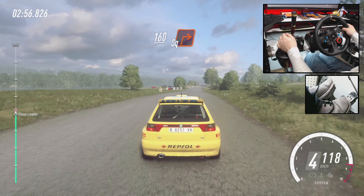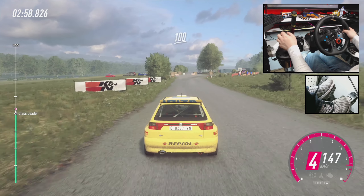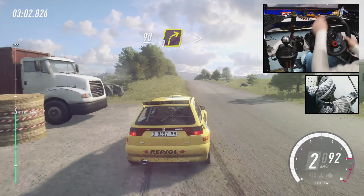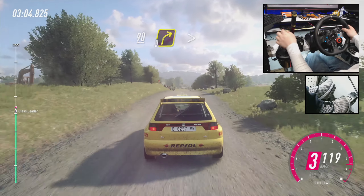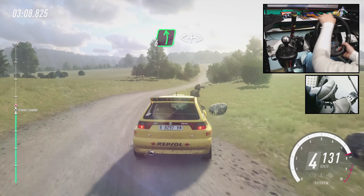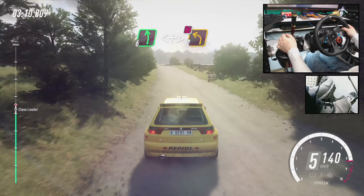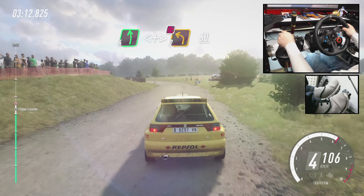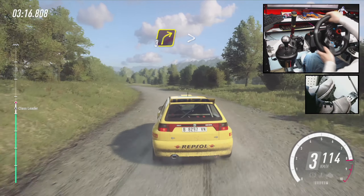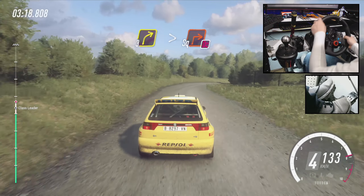Turn square right. 100. Flat crest. 90. 3 right. Tightens. 6 left. Opens 6 left. Opens of a crest long. Tightens. Don't cut. 2. Over junction. 60. 3 right. Tightens of a crest downhill. Into slow. Turn square right. Don't cut.